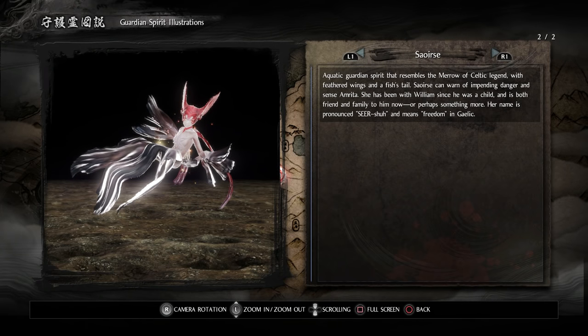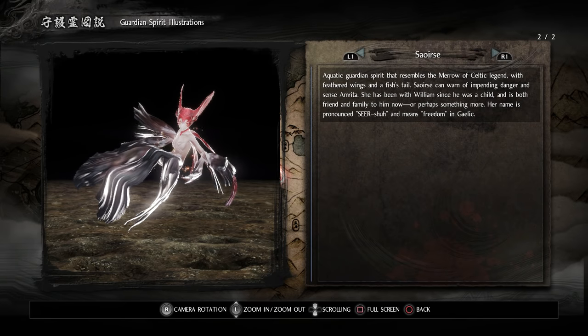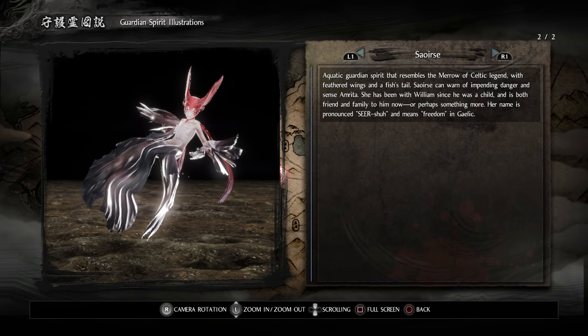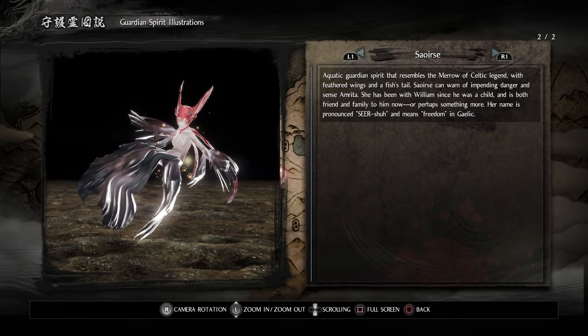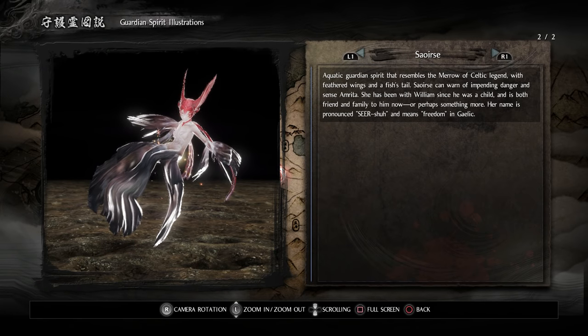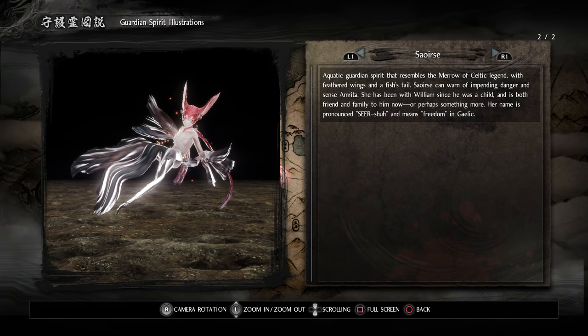And we've got Seershu, an aquatic guardian spirit that resembles the marrow of Celtic legend, with feathered wings and a fish's tail. Seershu can warn of impending danger and sense Amrita. She has been with William since he was a child and is both friend and family to him now — or perhaps something more. Her name means freedom in Gaelic.